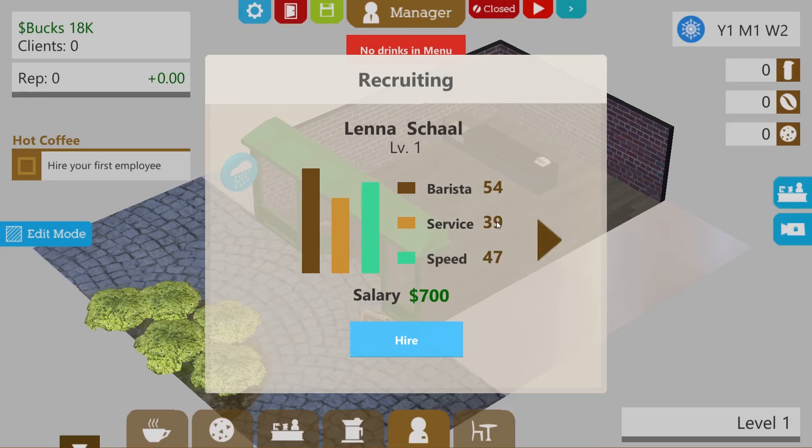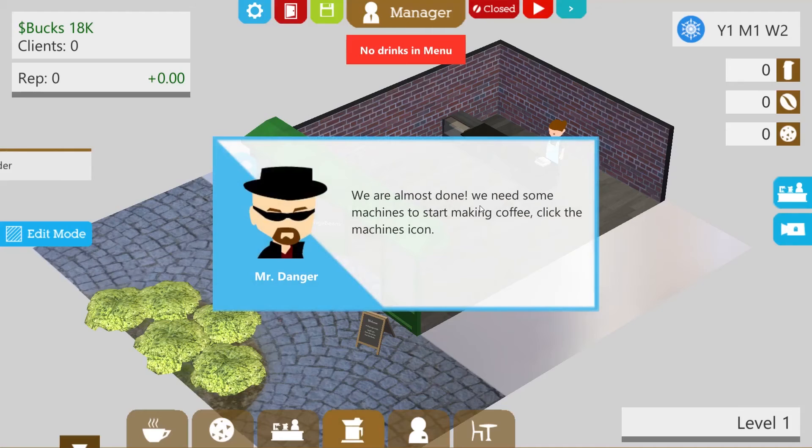Interview — that's not going to cost me 20 grand, is it? To do an interview? Bloody hell, what am I giving them? I'm giving them all the muffins. Interview. Oh my god, that cost me 20 grand, I've got no money left. Lena Schaal or Crystal Herpner. She is a better barista but she's not as quick — speed 41. The other is not so good a barista, only by 5 points, but 6 points better at speed. Let's have Lena Schaal. Hired.